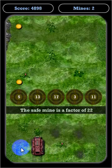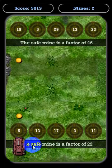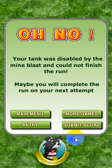If you go over an incorrect mine, it will disable your tank as the mine goes off — you can see that happened there.